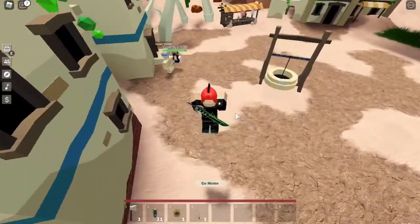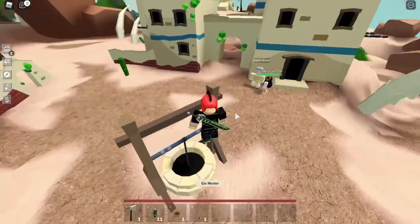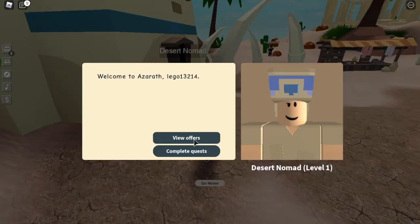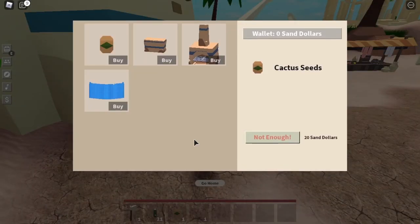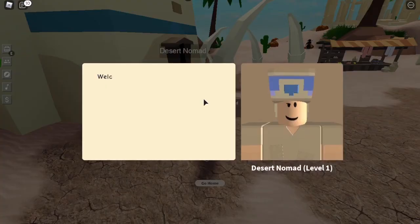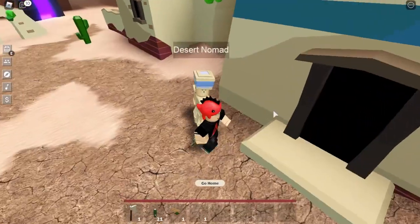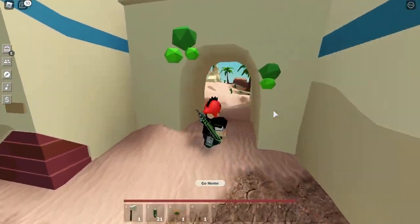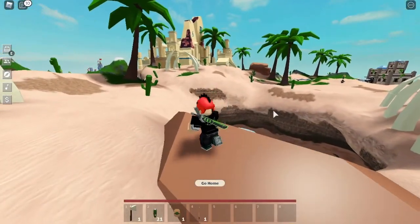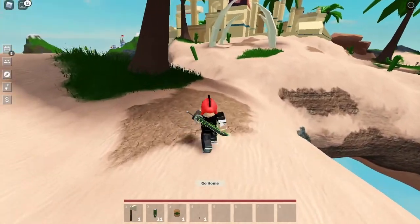On desert island there's a desert NPC — similar to the desert NPC from the last update video. It's basically the same concept: you do his quest and buy whatever blueprint furniture he has. There are a bunch of secrets on desert island — collapsed buildings and cities everywhere — it's pretty amazing.